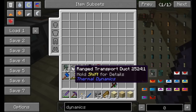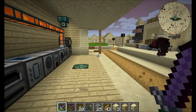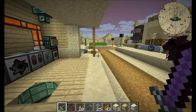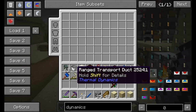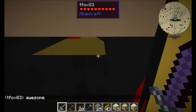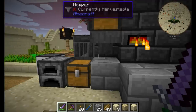So, accelerating transport ducts and long range transport ducts - you covered that in your video, which I did watch, and then promptly forgot what the difference between those two was. Long range do not need to be chunk loaded. So if you've got two players' bases that are a thousand blocks away, you can have those connected. So ranged, it doesn't need to be chunk loaded in between. But you do have to have an accelerating duct to sort of link the long range to the rest of the system.